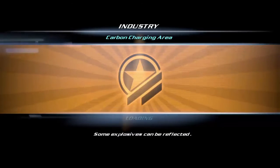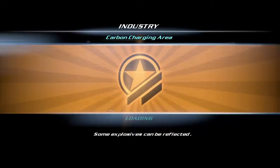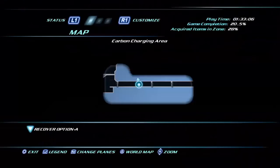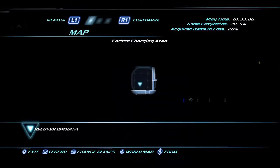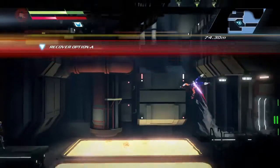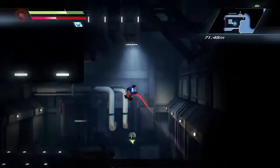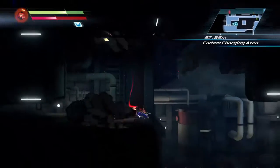Industry, carpet, charging area. I'm guessing Option A will be our next power-up because we need it. It was telling us to go up here — very well then, we shall go up there. We're going to have to have some trials and tribulations on the way. We need to recover Option A — that's what we need, because it said we need Option A to recharge something. So yeah, we're going to have to get it eventually.